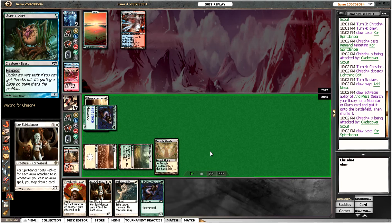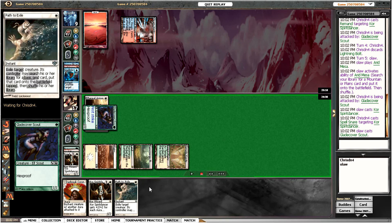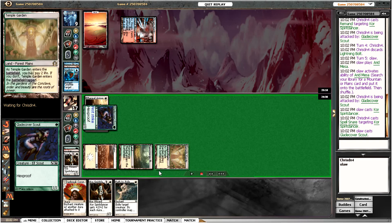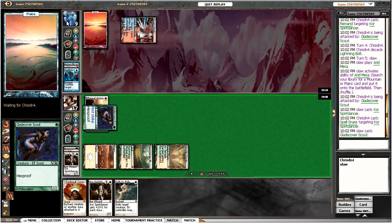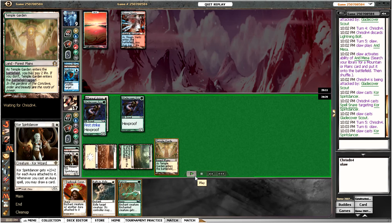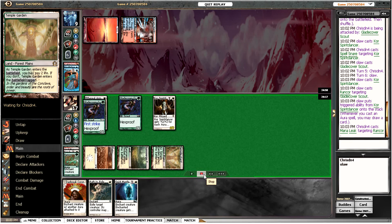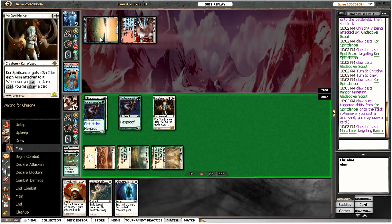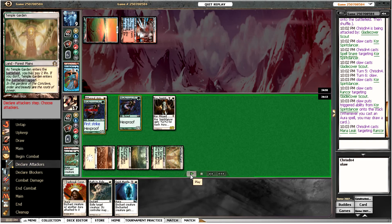I'm going to attack for two and try to play out Spirit Dancer again — trying to avoid playing the Coronet into his counterspells as it could be a very big card for us. I play out the Scout, knowing he can't Supreme Verdict. I guess I was going for additional beatdown — now if we start attacking for three a turn he's going to be in trouble. I draw a Rancor which is really nice. I play out Spirit Dancer and Rancor to draw a card. He Mana Leaks the Rancor again which seems very strange — he didn't counter the Spirit Dancer. I hit him for three.